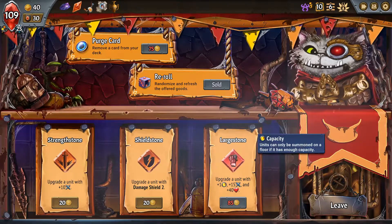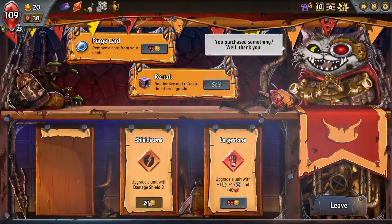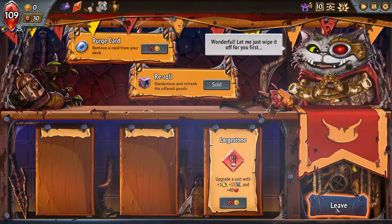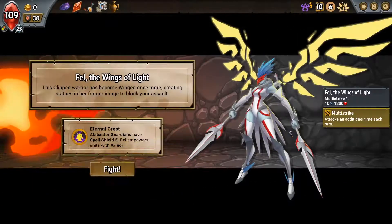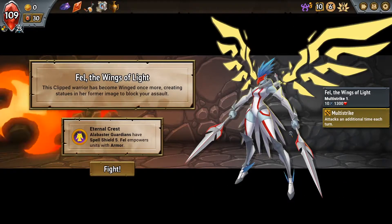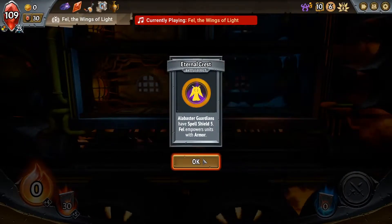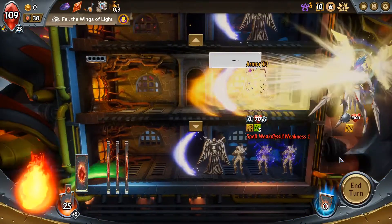Oh no I can't buy this - you take damage shield four. Okay, that's all the money gone, not great. I'm pretty happy I didn't take the spell upgrade stuff - I would have loved if that said add a spell instead of a unit upgrade. Spell shield five - oh why would you do this to me? I guess we can still go through, it's just these units not all of them.